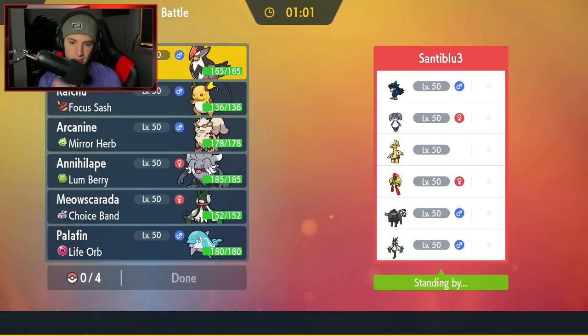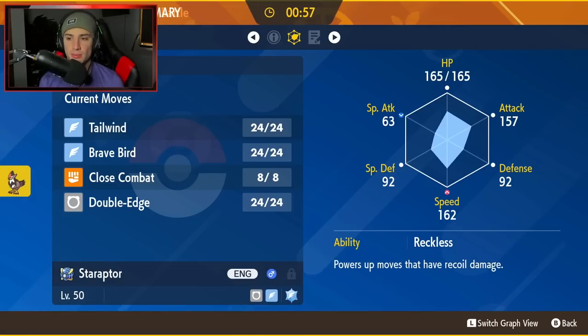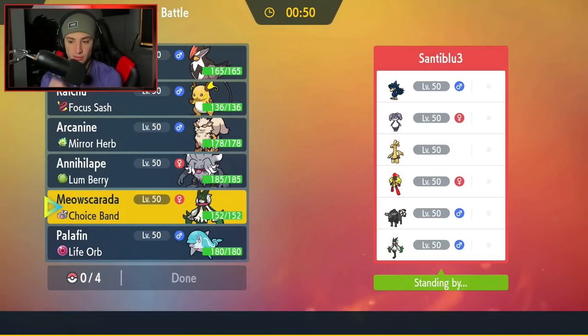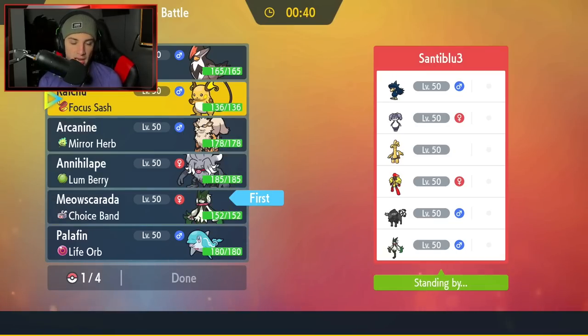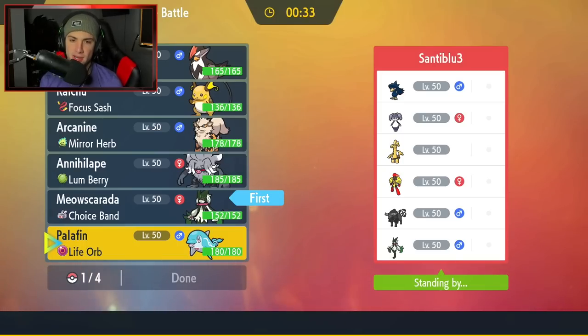Raptor's not a bad lead here, especially if he ends up going Murkrow — we can just set up Tailwind ourselves and roll from there. I'm also really liking Meowscarada, so I'm going to lead Meowscarada. If I can't go into Sucker Punches, that's totally fine — I have Knock Off to do some damage onto the Armarouge and that Indeedee slot. I may also go in with Raptor, or go in with Palafin, try to Flip Turn out of there and then get Raptor in.